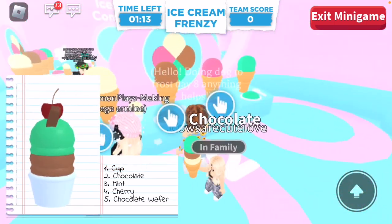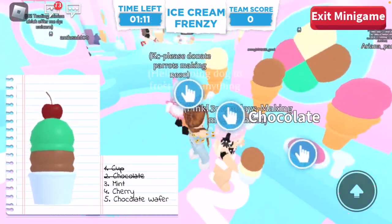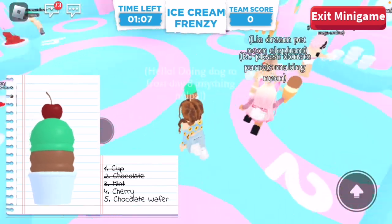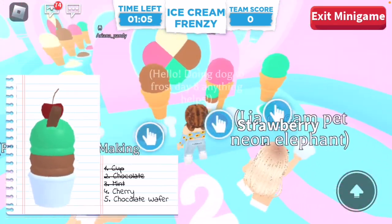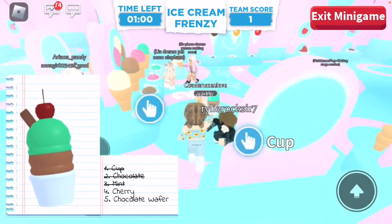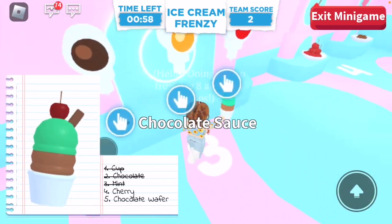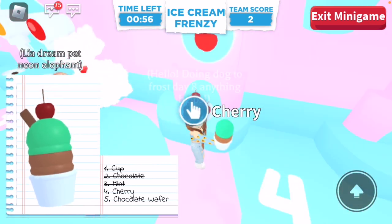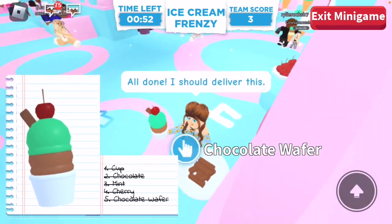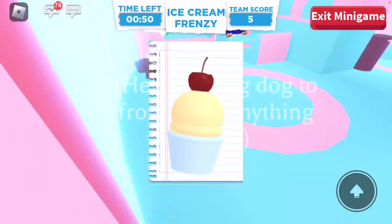Okay we need a cup, chocolate, chocolate. We need mint — where is mint? This? Cherry. Is this cherry? No, that's strawberry. We need a cherry — where are the cherries? Oh, it's a cherry. We need a chocolate wafer. Bam, all done. I should deliver this. Next we need a cup, we need vanilla, and we need a cherry.